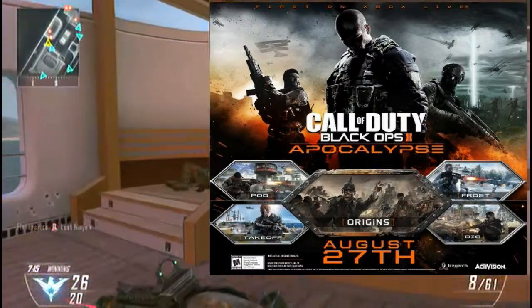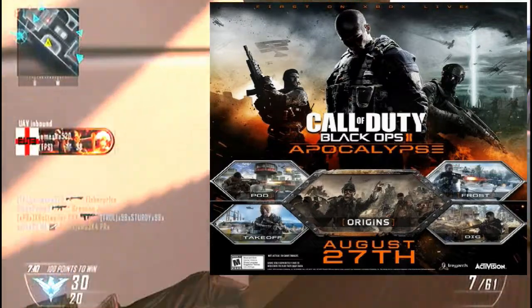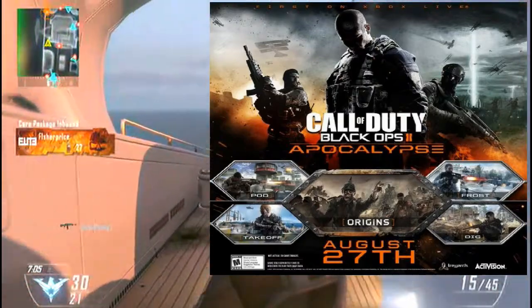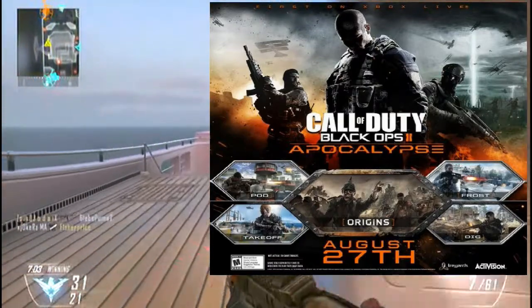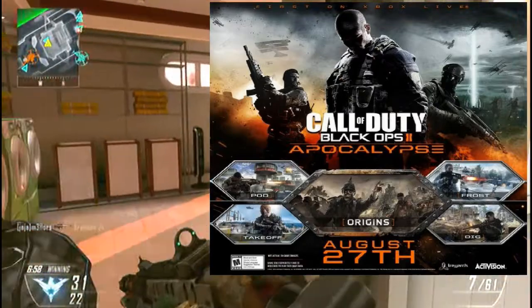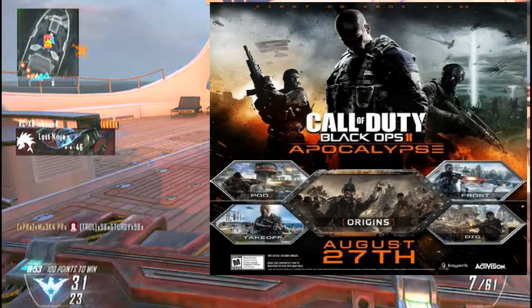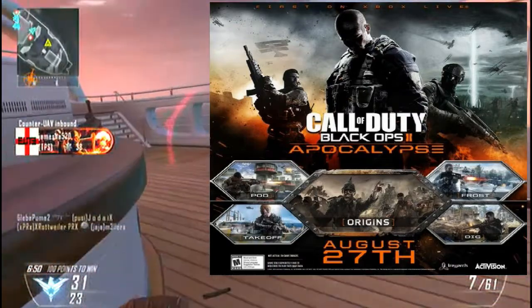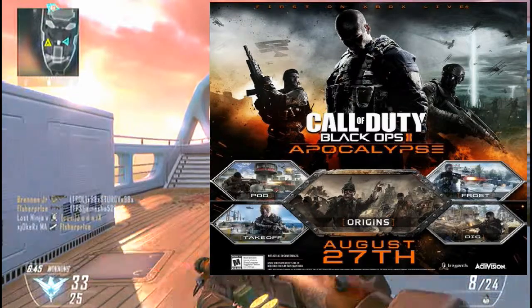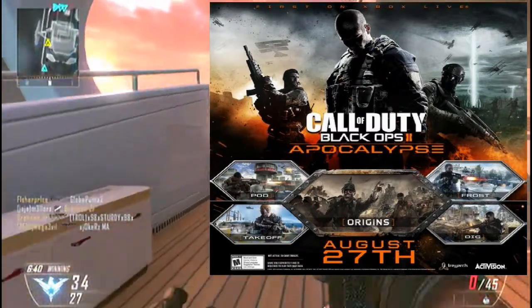Then there's Takeoff. Fans of Stadium from the original Black Ops' First Strike DLC will find themselves at home on Takeoff. Marooned in the middle of the ocean, this remote launch site combines tight corners with open space for intense encounters. So this is basically a remake of Stadium — I love that map, I think it's one of the best maps in Black Ops 1.